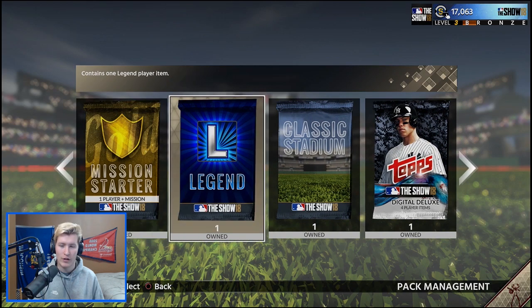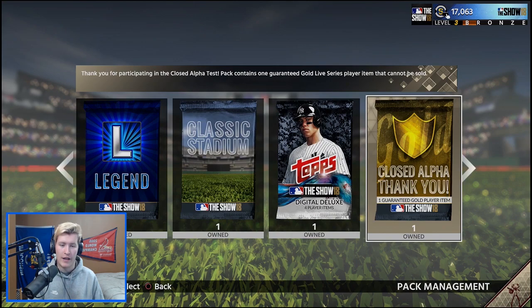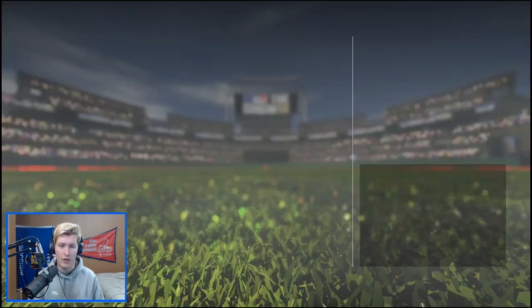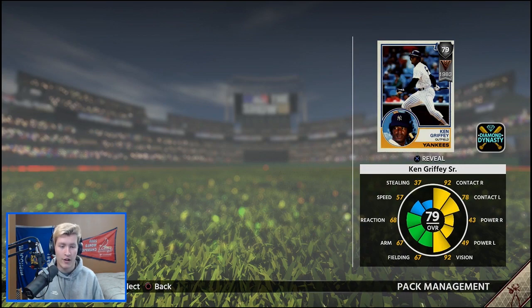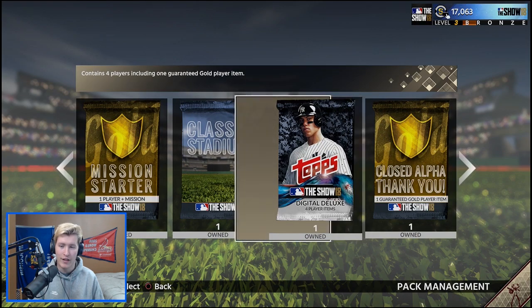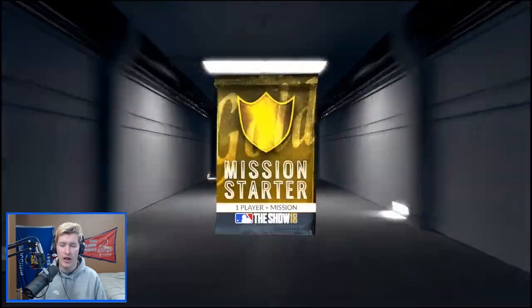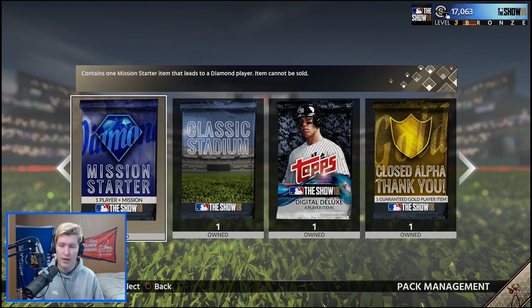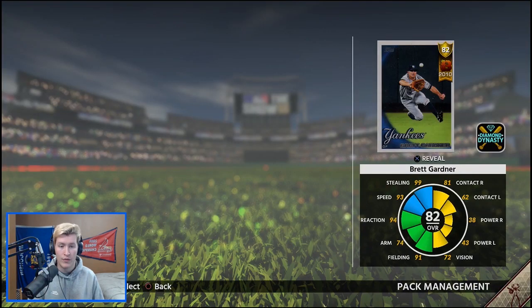Now we're going to open our legend, our mission starters, and then the Digital Deluxe, Closed Alpha, and Classic Stadium. Our legend is Ken Griffey, 79 overall for the Yankees — I'll be putting him on my team, cool legend to have. Our gold mission starter is Dennis Eckersley — he's a pitcher but I don't think you're guaranteed a pitcher from this. Then our diamond mission starter: 82 overall Brett Gardner. I think he was one of my mission starters last year too. He has 93 speed, 99 stealing, decent contact, and good vision — he'll be in my outfield for a while.